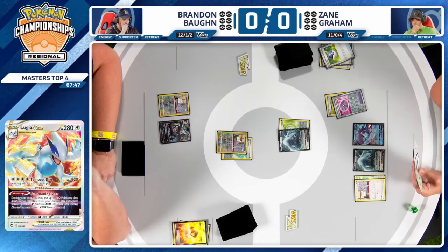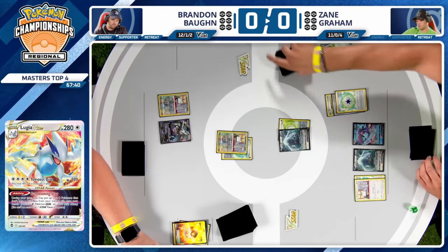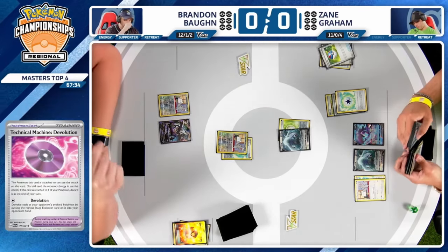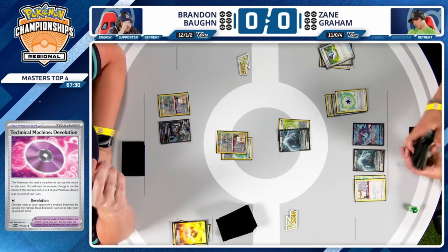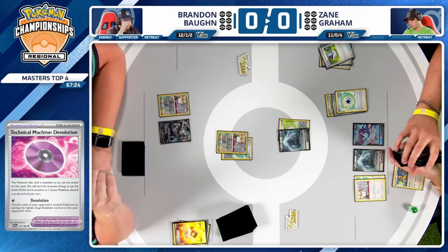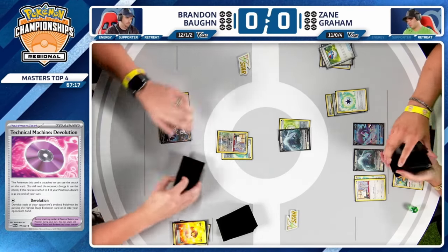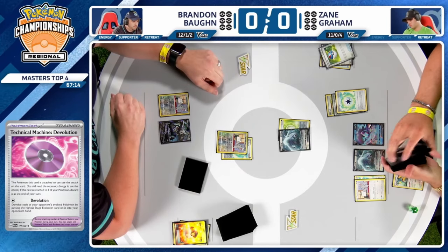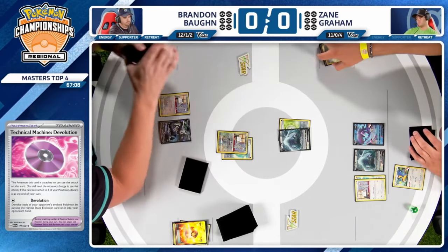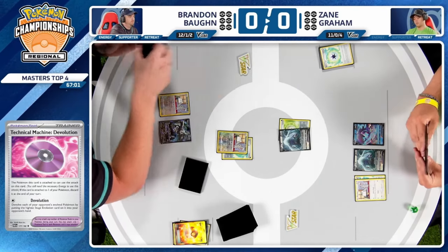Technical Machine Devolution — another card you definitely slam down in this matchup, not going to have any use. That Gift Energy being gone is also a pretty important resource for those late game Iono protections. TM Devolution is not a card that's going to be relevant in this matchup. Realistically it's more of a tech card against Charizard and other decks. So far we're just going to see a Read the Wind, barely keeping up with your opponent.